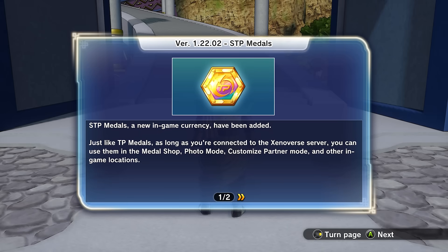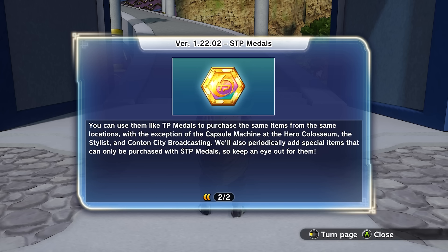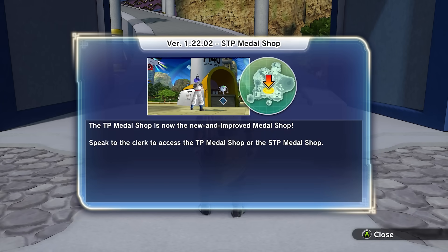STP Medals are finally here. It's a new in-game currency. Just like TP Medals, as long as you're connected to the Xenoverse server, you can use them. You can use them like TP Medals to purchase the same items from the same locations, with the exception of the capsule machine at the Hero Coliseum, Stylists, Content City, etc.